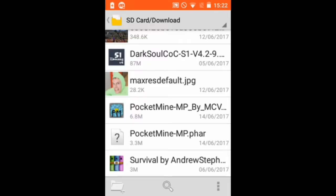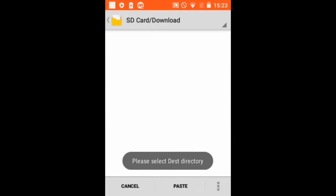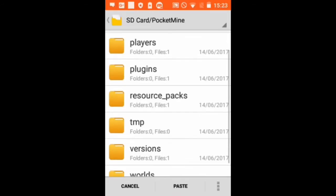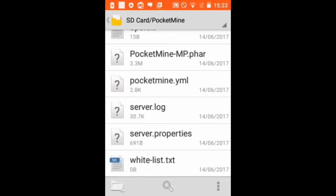Then you click done. After you download the second file — the ParkMineMP .phr file — you want to move it to the newly created PocketMine folder. There will already be a file there with a .phr extension, so you're gonna have to delete that and paste this one in.